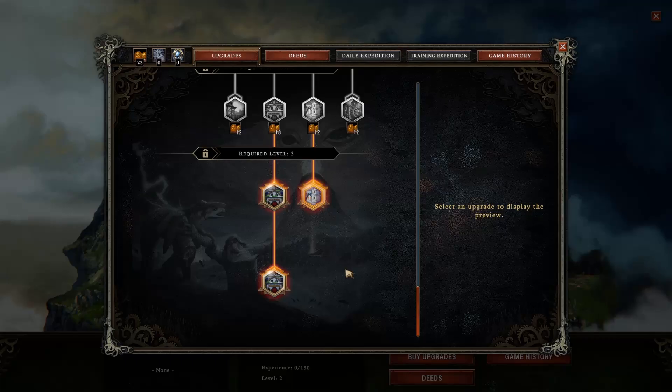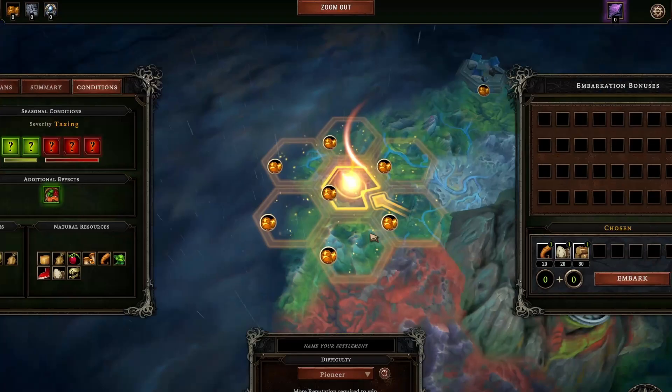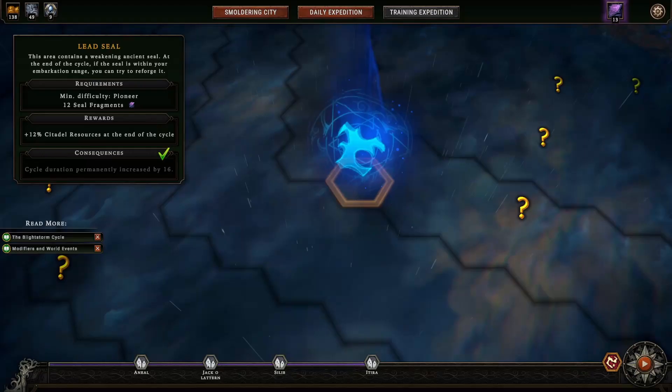You get those resources by establishing a successful city. You can start your city anywhere within one tile of the smoldering city, but certain tiles give you more currencies, and there are also seals. The seals are a way to extend the life of a cycle. At first, you only get 32 years in a cycle, and most settlements take 8 to 10 years, so you can only really get 3 to 4 settlements every cycle until you break more seals.